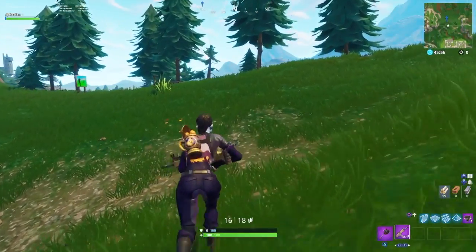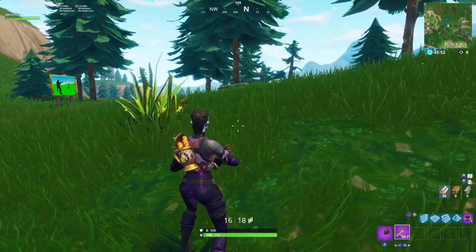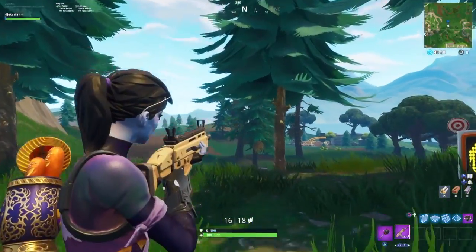Now that you've made it to the back end of Pleasant Park you're going to probably see the sign here for the second shooting gallery. Just like the other shooting gallery, you just need to step on the plate and wait for the targets to pop up.